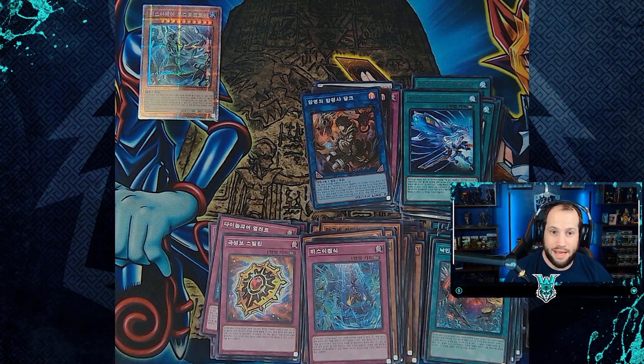We had another amazing day with the Battle of Chaos booster boxes. We were able to pull a lot of new cards with a lot of variations in artworks and rarities — super rare, ultra rare, ultimate rare, secret rare, and prismatic secret rare cards.